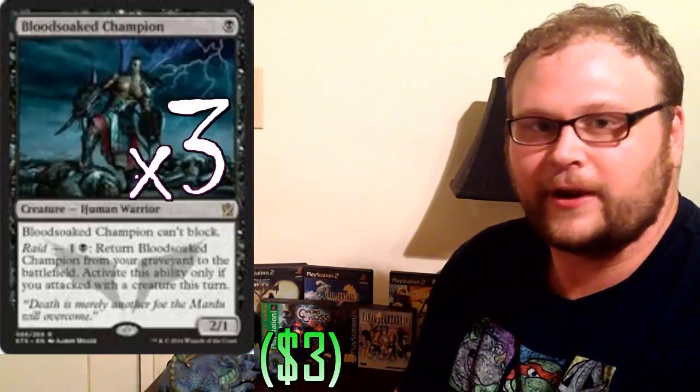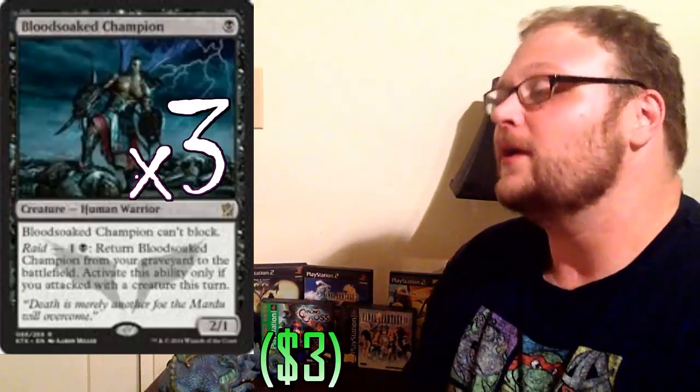We're playing 31 creatures in our zombie deck. Here's the catch: 10 of them aren't zombies, but we need a supporting cast. We are playing still over 20 zombies, which is definitely enough to make Risen Executioner important, so don't worry about Risen Executioner — he's there. And this card actually supports Risen Executioner: our first non-zombie, three copies of Blood Soaked Champion. Very, very important for the synergy of the deck. He's going to be in the graveyard very often, and that helps you play Risen Executioner out of the graveyard for cheaper. We really need recursive creatures like this — he feels like an honorary zombie to me, anyway.